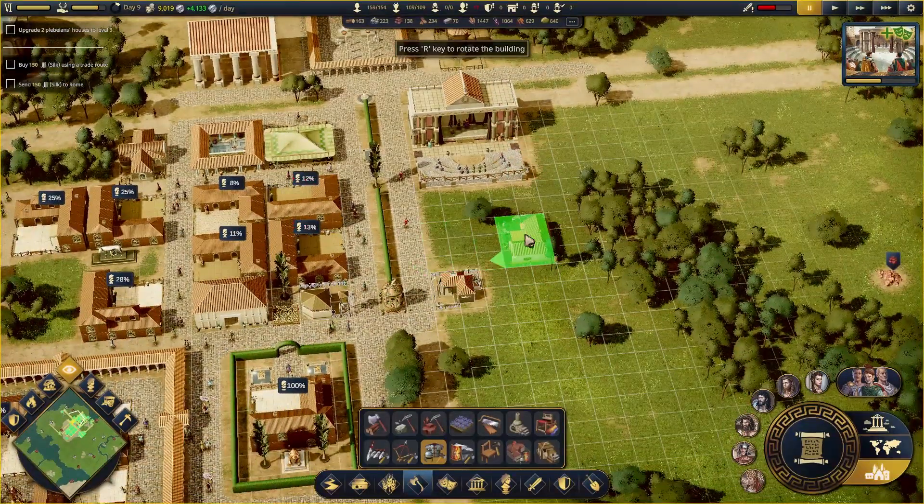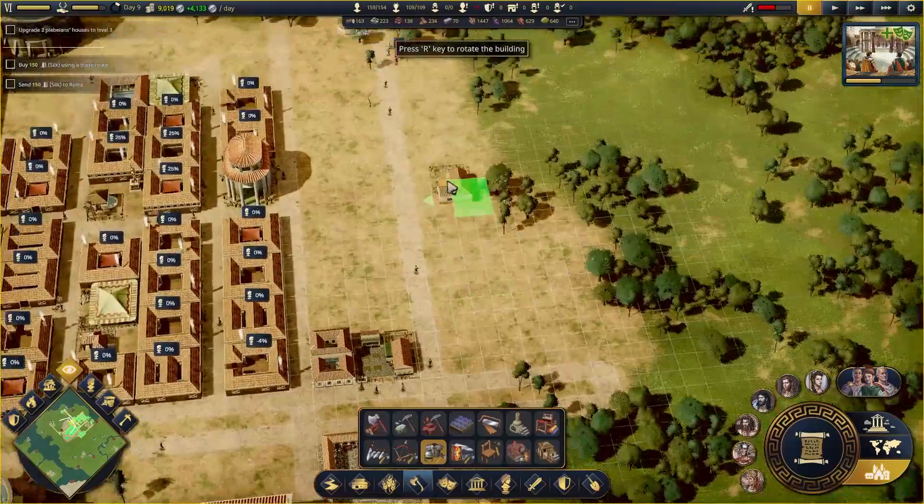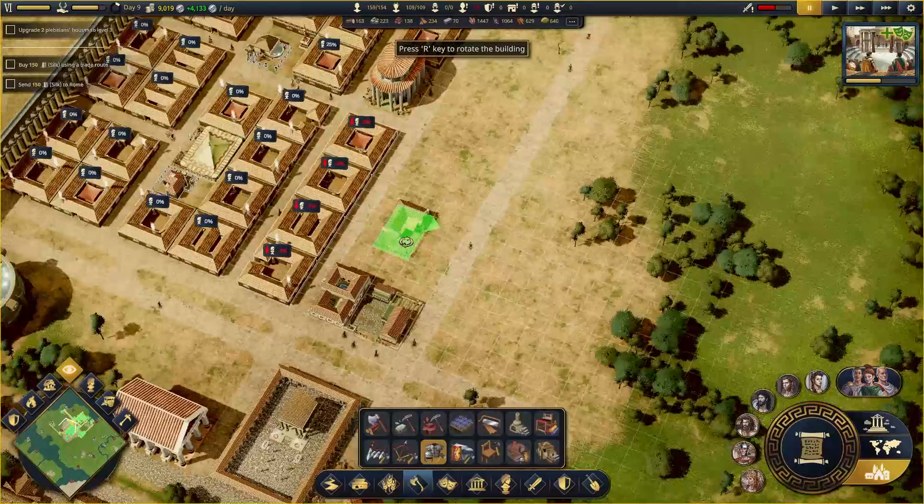Let's see how close we want to get. This area here is going to be good enough provided we don't try to put any plebes in this area. We can keep it at a zero.